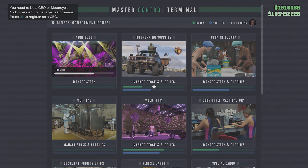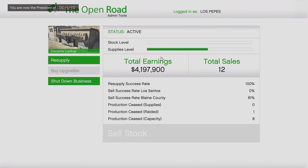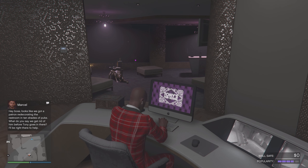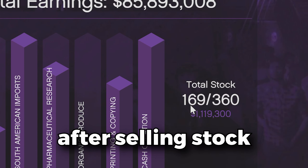The reason street dealers are so effective is this: let's say your nightclub has no stock at all, but the weed farm has some stock — you can still use that to sell to the street dealers. The same works in reverse with nightclub stock and no MC business stock. So technically, you would never have to resupply your MC businesses again.